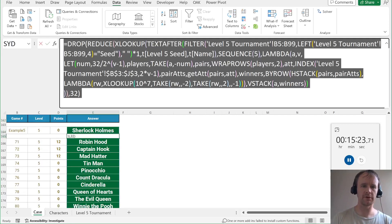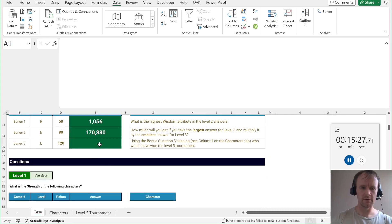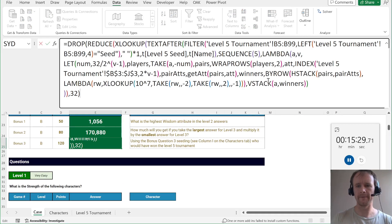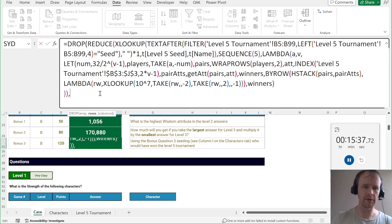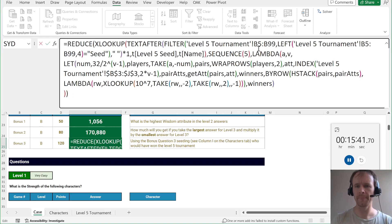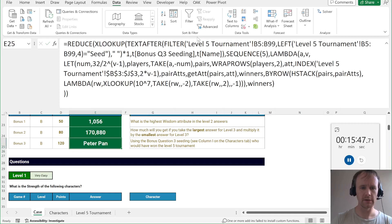For the bonus question, we can take all of this, change two things: get rid of the VSTACK and just output the winners, and we won't need the drop because that'll just reduce down to one winner. Then wherever the level five seed reference is, change it to 'bonus Q3 seeding'. And that's Peter Pan.